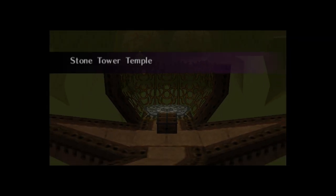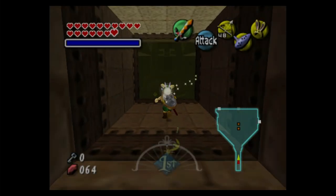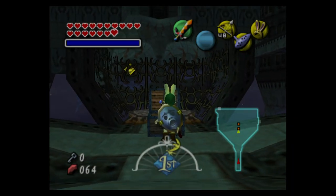Hello everybody, my name is Paul Anthony Williams where you can find Paul, and this is the second half of Stone Tower. As you can see the dungeon is flipped.